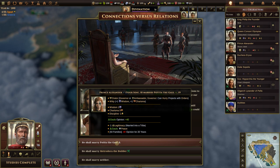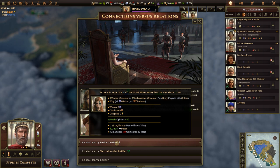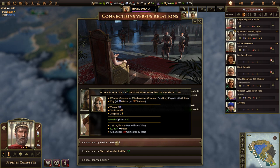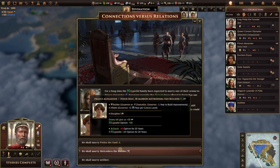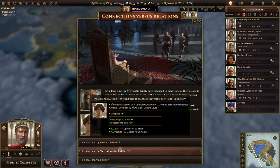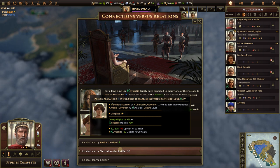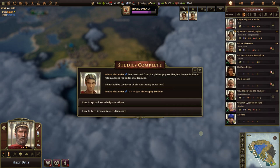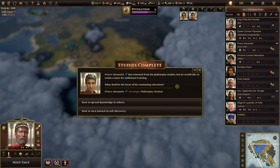Potita is witty with wisdom one and charisma five. The Gauls' opinion of us would go way up, but minus one legitimacy for marrying into a tribe, and all other families would go negative 40 against us. The other option is Metradora the Builder, which would make the Cypsilids happy and give us some iron. Since we're already paying off the Gauls, marrying into them doesn't really matter — let's keep the Cypsilids happy and choose Metradora.